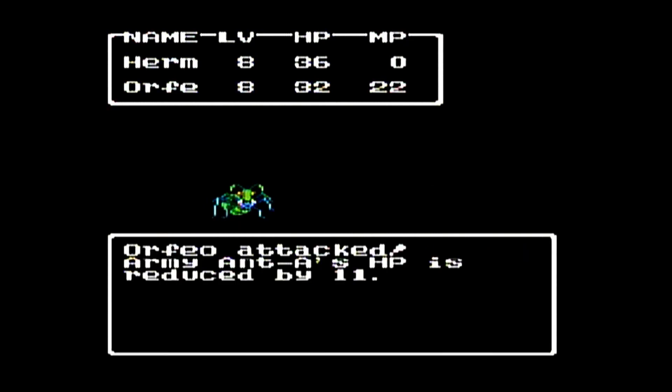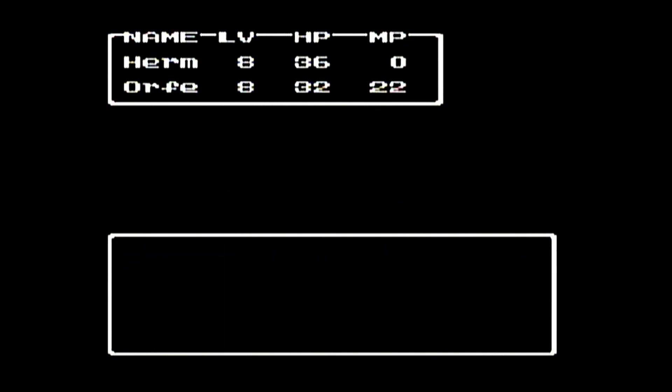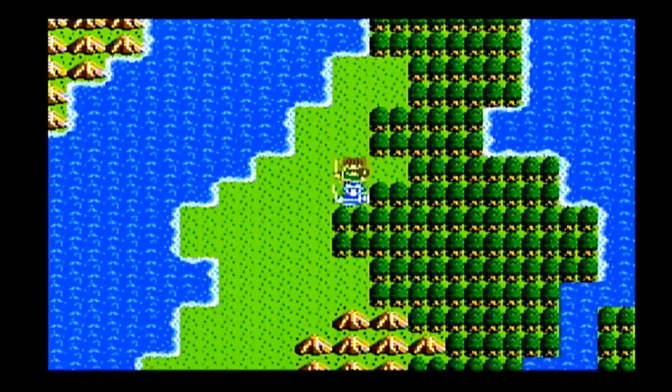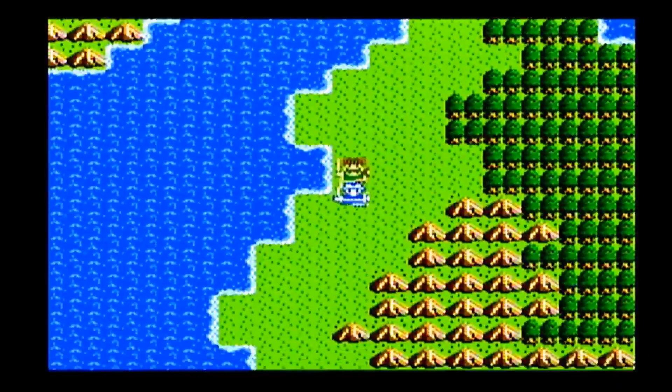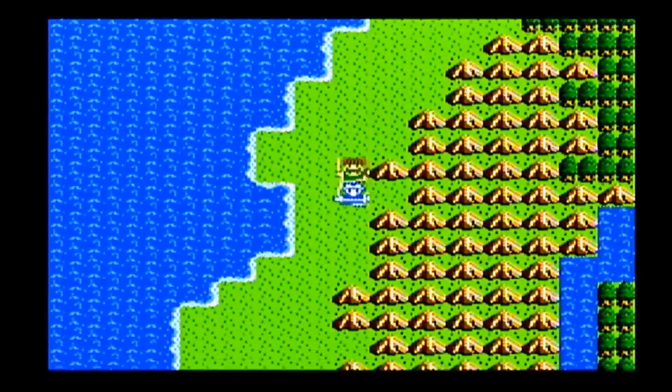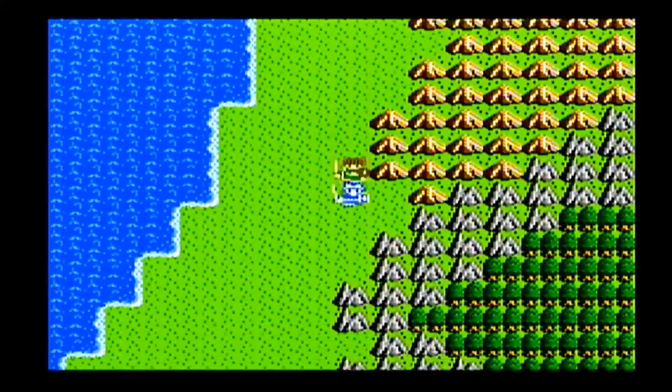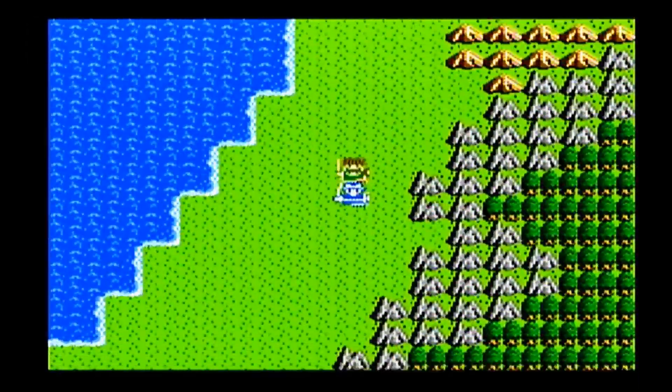The Falcon Sword gives less attack power but allows him to attack twice. It's good when you get really high levels with Prince Orfeo, because his strength skyrockets and he can actually do a lot of damage. But before that, his strength will be low, so he won't be doing a lot of damage with the Falcon Sword — he'll just be tickling the enemies rather than overcoming their defense.